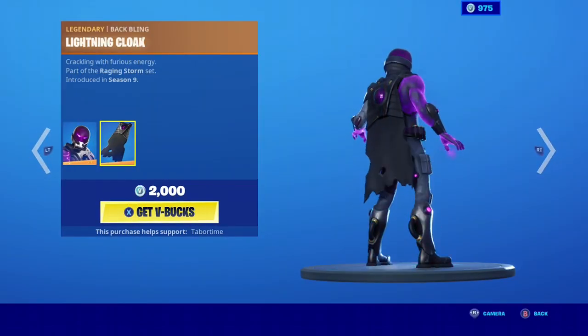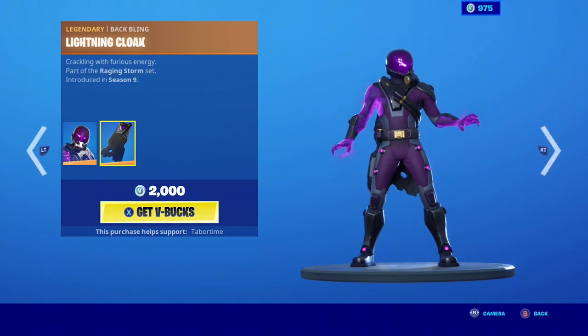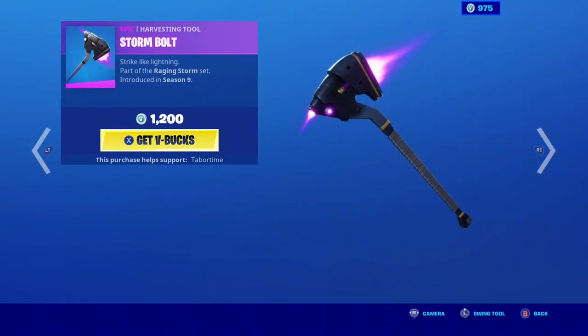We have the Timplist with a backling lightning cloak. He looks pretty cool. He definitely deserves to be legendary. We have Bolt. She looks pretty cool even though she's a little simple. It's a really good skin for 800 V-Bucks.